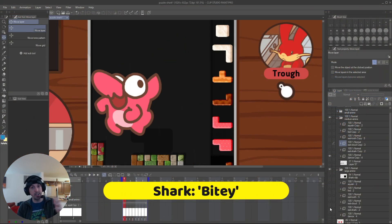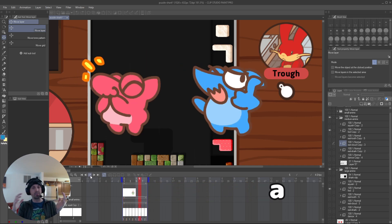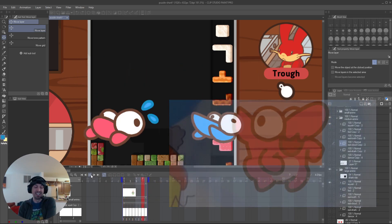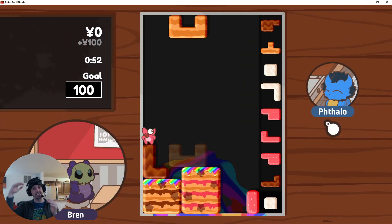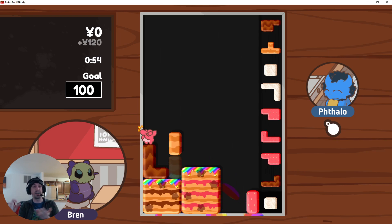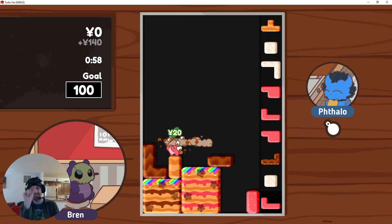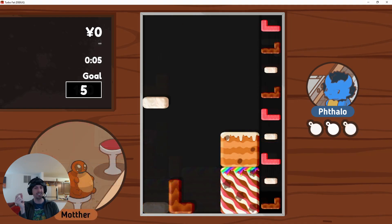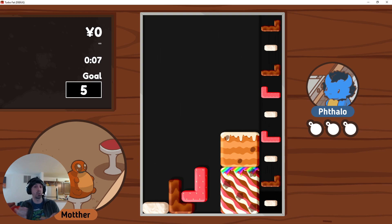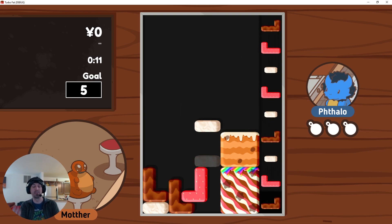Next I did the animations for the medium-sized shark. This isn't just a recolor — they're totally different, a little shorter with a rounder nose, and they have their own dance and personality. When they eat your piece, they don't eat the whole thing; they just leave a little domino-shaped piece behind, which is actually a useful piece. People have been complaining about the line piece being too large, so I decided to add this domino piece and make it available in custom levels too.